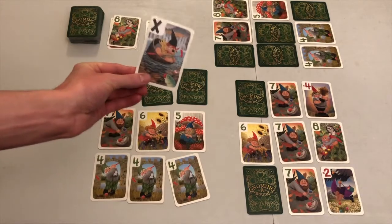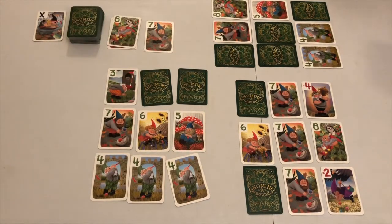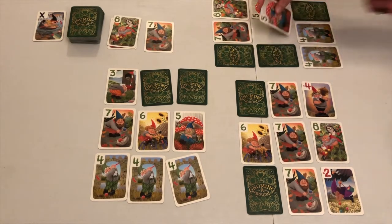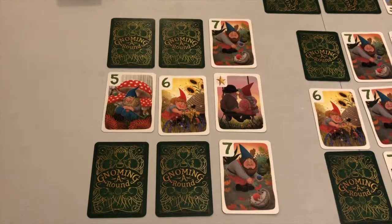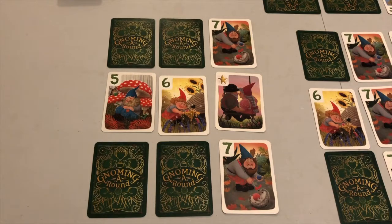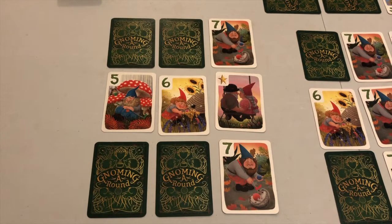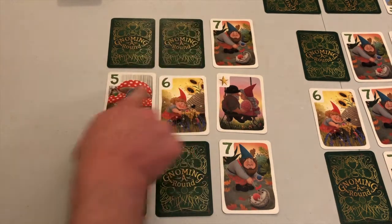Hazards (advanced rule): when you discard a hazard, only opponents with 4 or more face down cards in their grid are allowed to reveal a card, so only those who are behind receive help. Mulligans (advanced rule): for added complexity and strategy, mulligans now only represent 1 value instead of 2. They can still be used to complete either a set or a run in both the row and column they are a part of, but the positive value they represent must be the same in both.